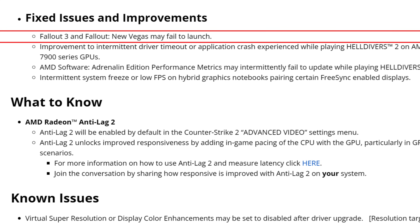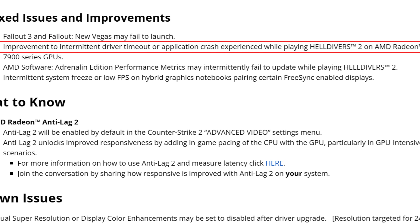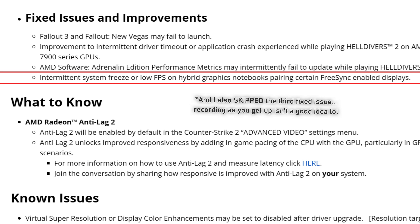Moving to fixes: Fallout 3 and Fallout: New Vegas may fail to launch is now fixed — people were complaining about AMD cards not launching those games. There are also improvements to intermittent driver timeout or application crashes while playing Helldivers 2 on RX 7900 series GPUs. I personally tested about an hour and a half of Helldivers 2 and it was fine. The last fix is for intermittent system freeze or low FPS on hybrid graphics notebooks paired with certain FreeSync displays.